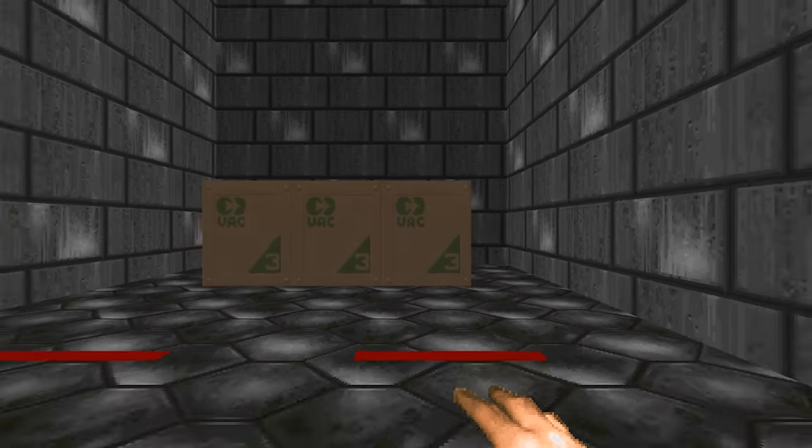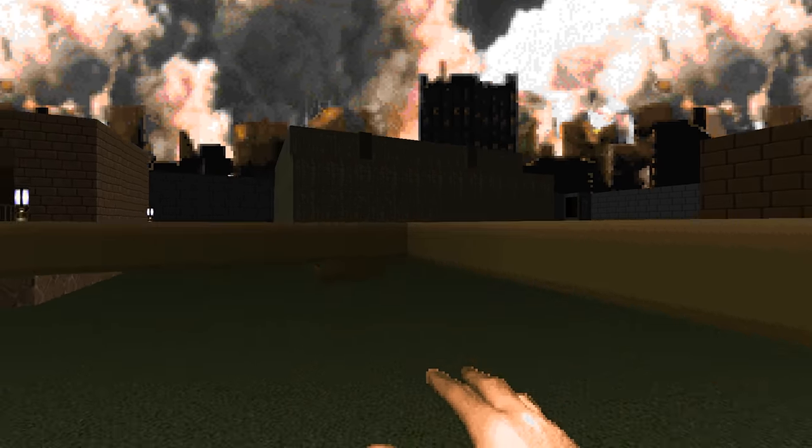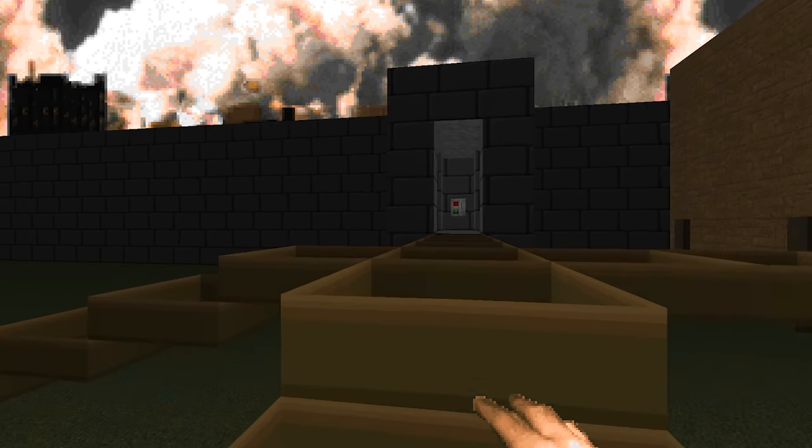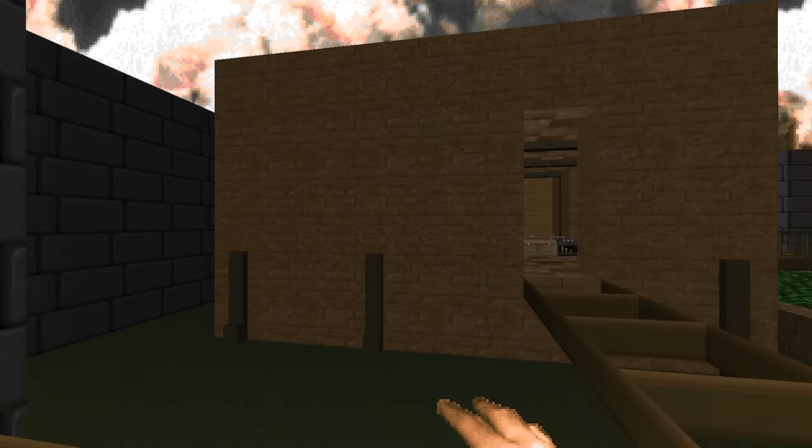There are also mapping tricks to make floors move up or down instantly. These can be used to create stuff like bridges, where the bridge will raise or lower instantly depending on which side it's approached from. This will be reserved for a future video where we can really dive deep into the details.